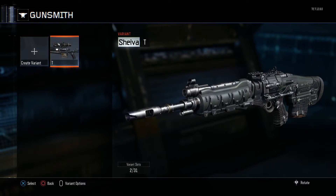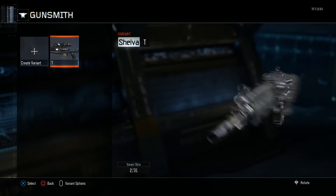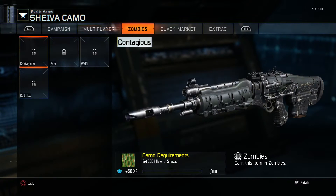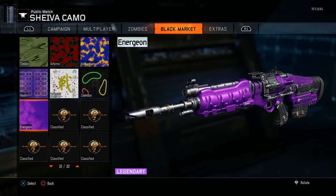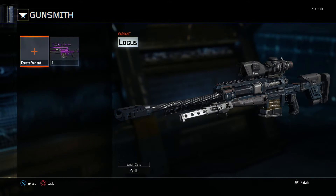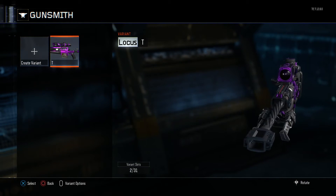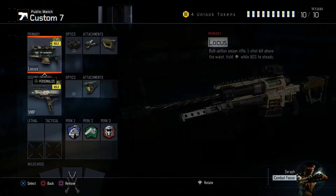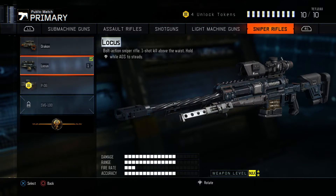On the second one you want to click no, then go back. As you can see it there has the sniper that is actually a Shiva. You want to go into it, go over to the right, go to black market, choose energy camo, and save it. Then it should come up with the Locus as having the energy camo.